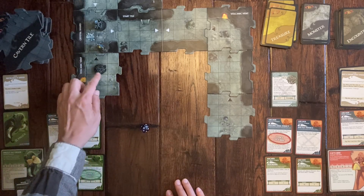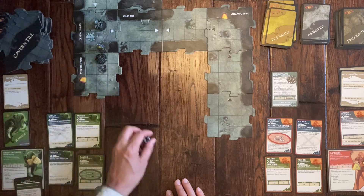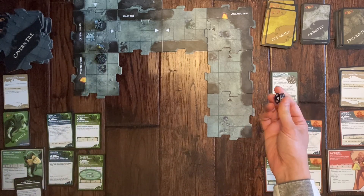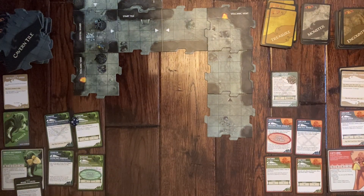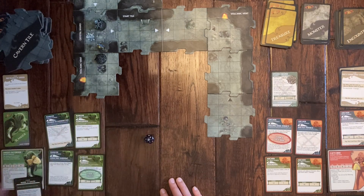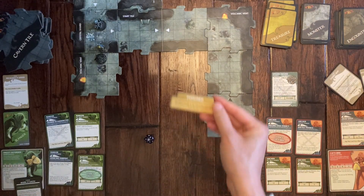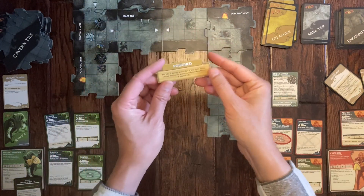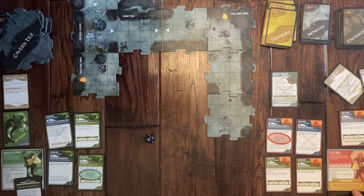The Spider Swarm attacks Emma with a plus seven. Rolling thirteen, it hits. Emma is now poisoned — she doesn't take damage right now, but will take one point of damage at the end of her hero phase each turn until cured.